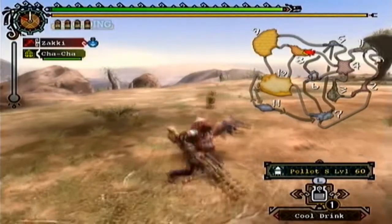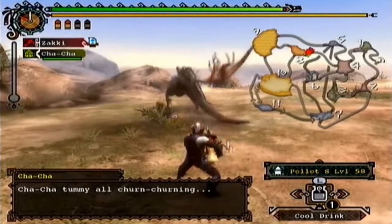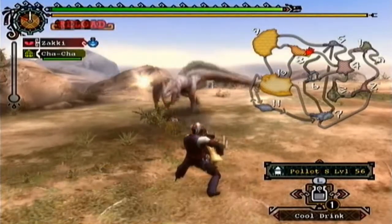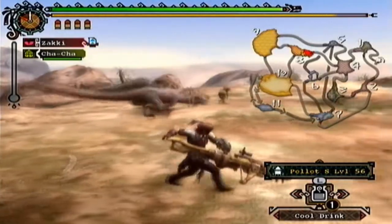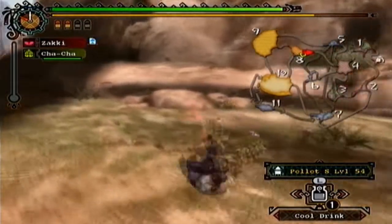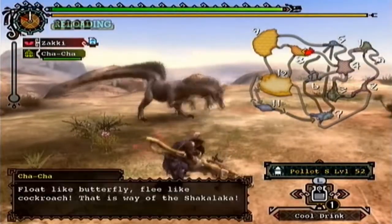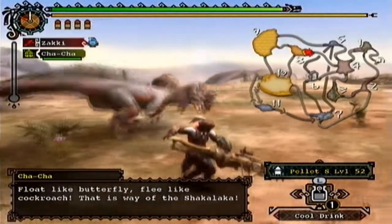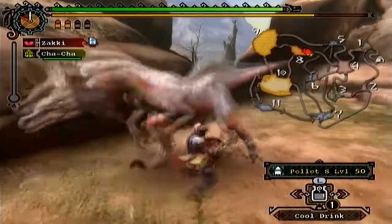The Coral Pekko has a certain ability that not many other monsters in the series possess, where it'll actually be able to call other monsters to help it. For one, it can call the Great Jaggy to come help it, which may or may not be too bad.